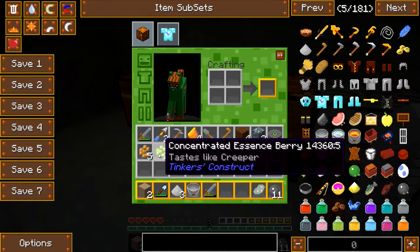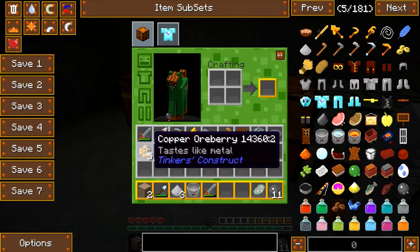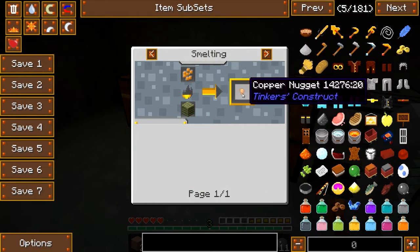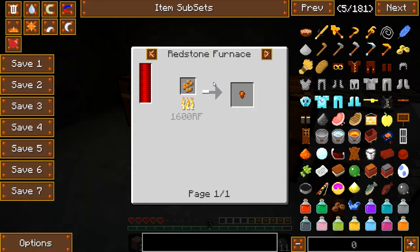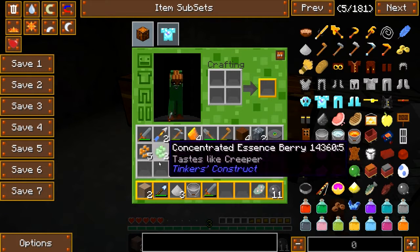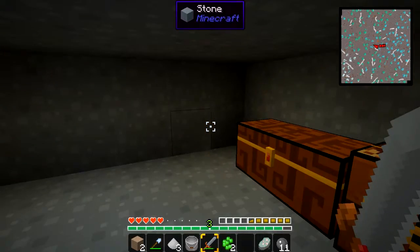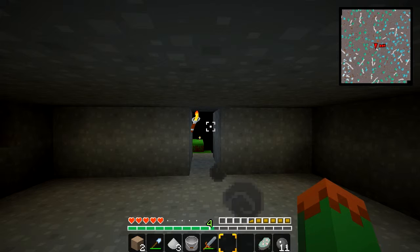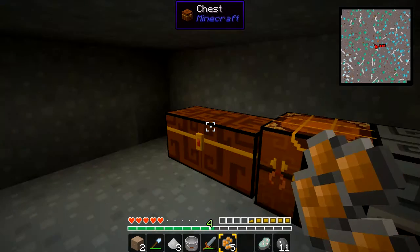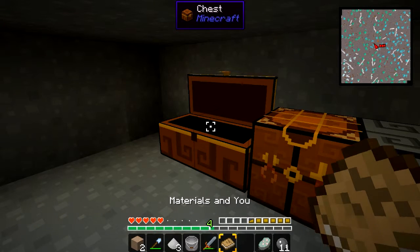What do these do? Taste like creeper, taste like metal. Can I use these for anything? Oh, I can make copper ingots with them. Can I eat them? What can I use these for? I can't use these for anything. But wait — I can eat them; they give me experience! Interesting. And I can't eat these. That'd be pretty cool. Let's see what I can do with Tinker's Construct.